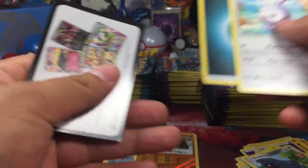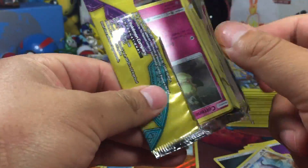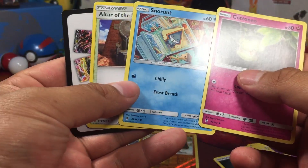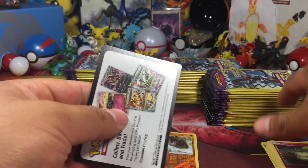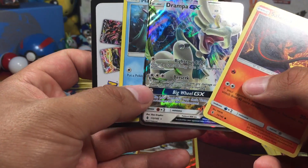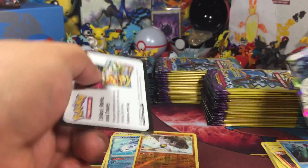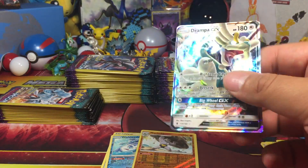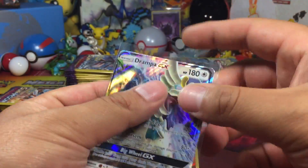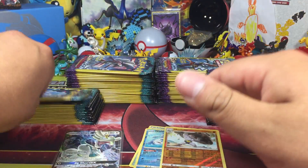I don't know if I should put the rares in the regular pile. I'm just trying to go faster. And then we got a Darmpra EX — our first EX! Nice. I'm going to sleeve that up. First EX of the Dollar Tree 100 booster packs. Let's go. I'll put you down there, let's keep going.